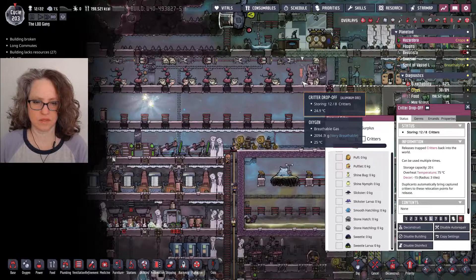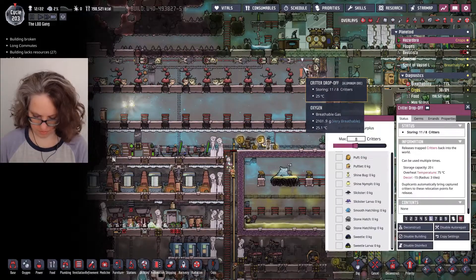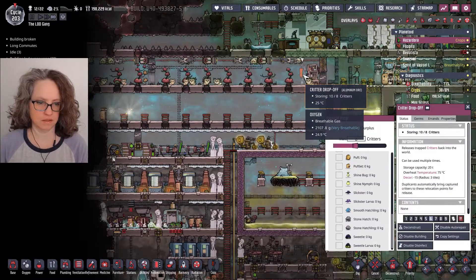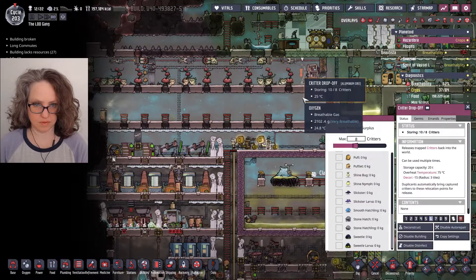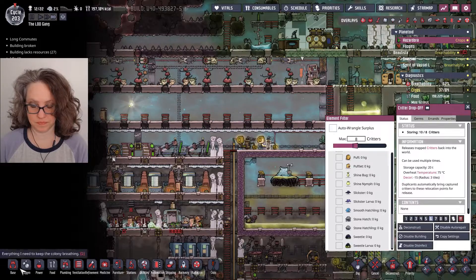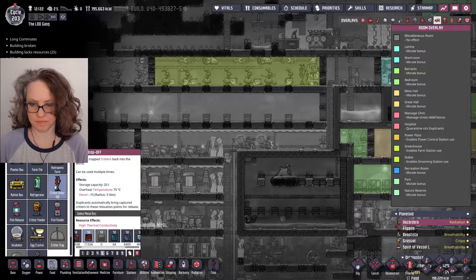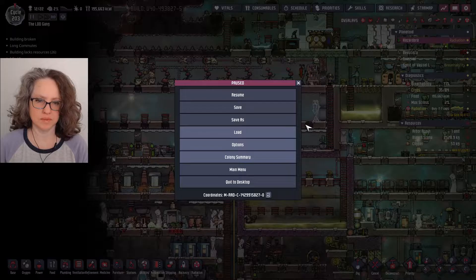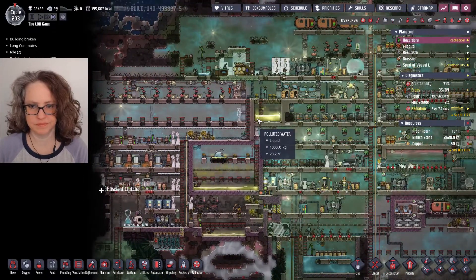I forgot to do this. Are you kidding me? Come on. Why can't I press B? What? Okay, critter drop off. I can't copy the building. Whatever. I'm using aluminum for stuff when I normally wouldn't, but I think it's fine.